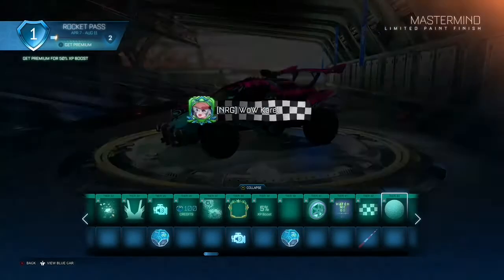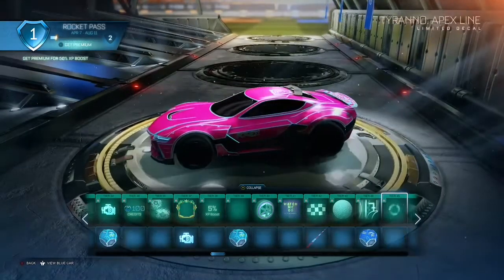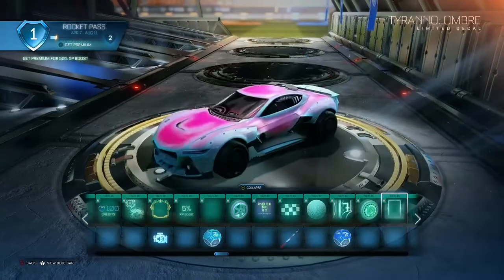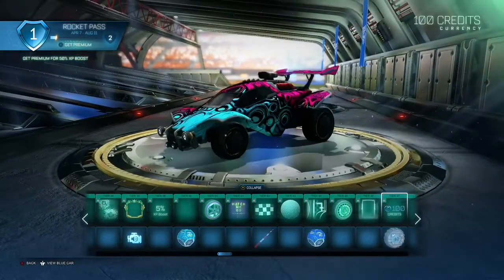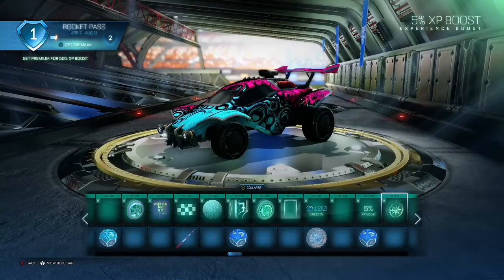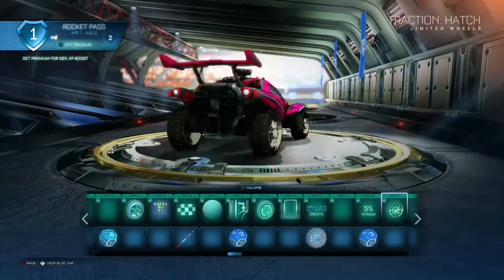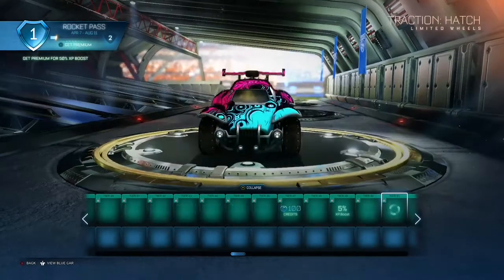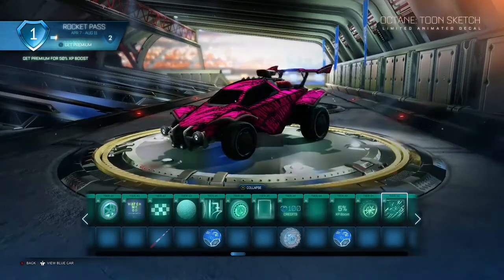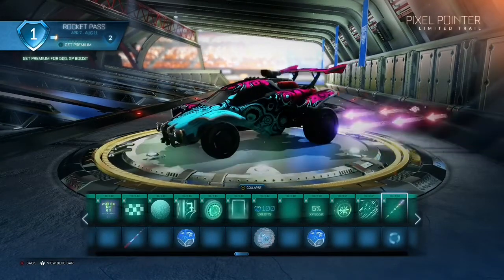Another decal for the new car, some other wheels, another decal for the new car, 100 credits, boost. These wheels look pretty cool — they're like cartoonish or something. This decal is actually kind of trippy, I don't like it.